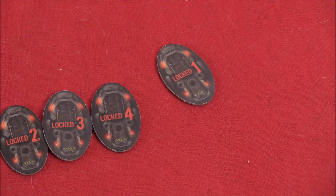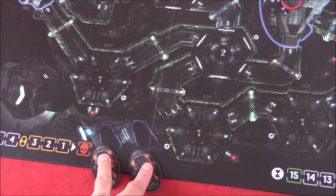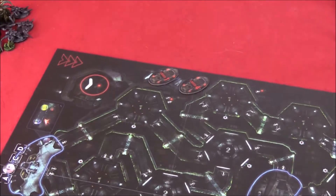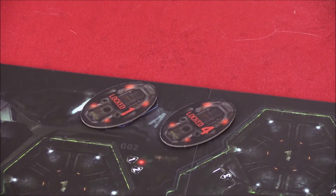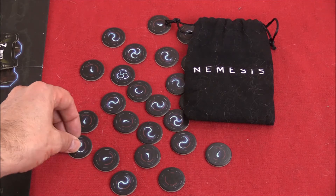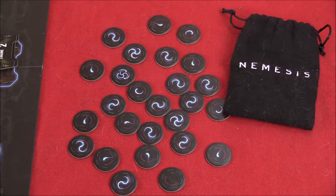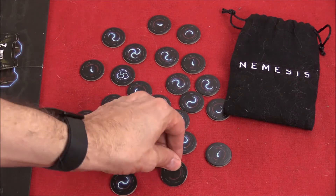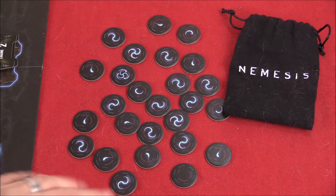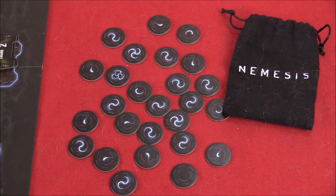The escape pods can be locked or unlocked — we'll explain why that's important later. Towards the front of the ship, you'll see two pod bays: one labeled B and one labeled A, and that's where the escape pod tokens go. Here we have these tokens with symbols on them that go into a bag — these symbols indicate which different type of intruders there are. Note there's one blank one, and every time you pull from the bag, you really hope to get that blank. The big one is the one you never want to pull — that's the queen.